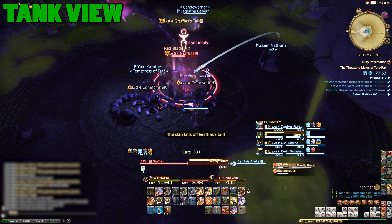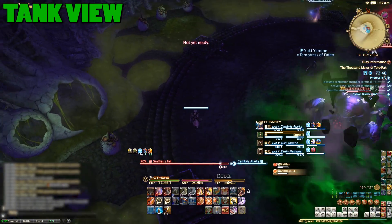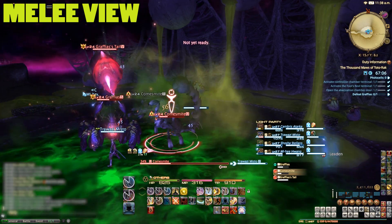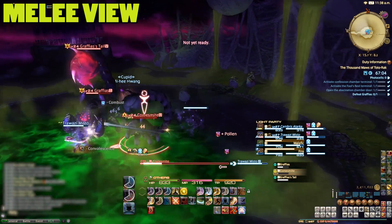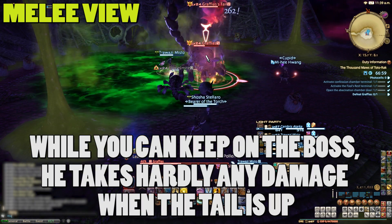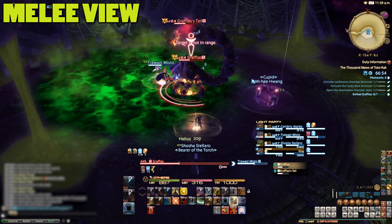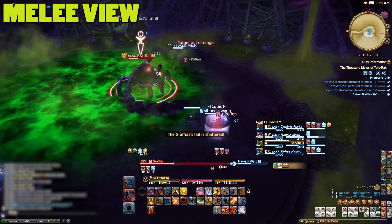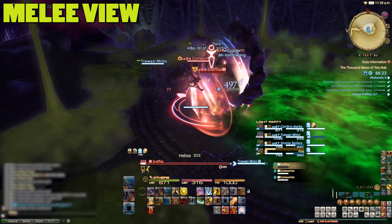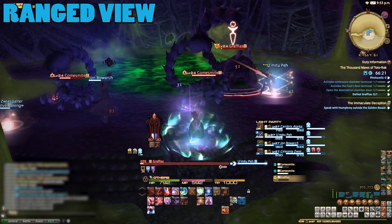At about 45% health you'll get the message that the skin has fallen from the boss's tail. This causes his tail to glow pink and enables Graphius to start covering the room in poison. Change your target to his tail and burn that instead. Tanks should also swap to his tail to maintain aggro and should move the boss out of the poison to allow melee to continue fighting. Once the tail goes down, swap back to the main body. It's here melee can pop a limit break, with ranged doing it instead if no one else is. Ignorable adds will probably spawn so just keep nuking Graphius and he'll go down.